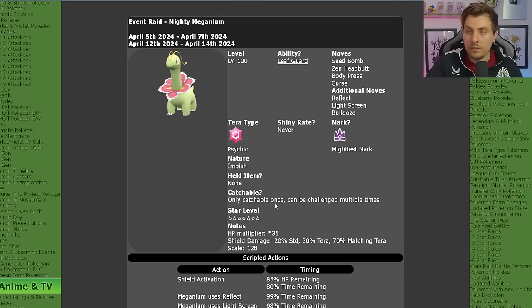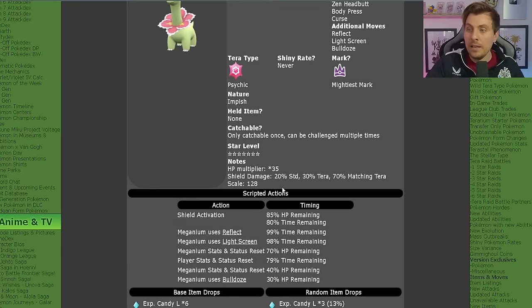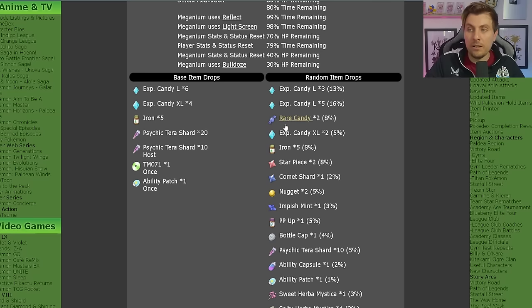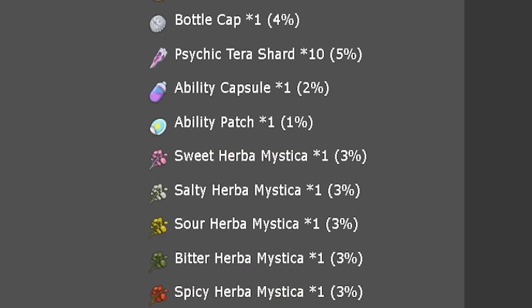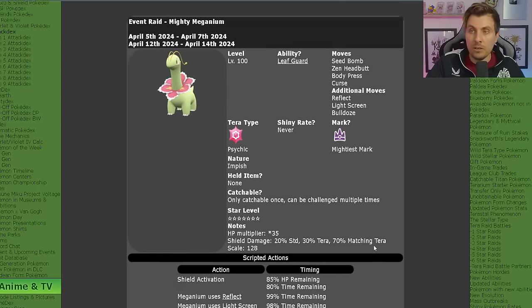It will have the nature Impish, boosting its defense stat, and can only be caught once per save file. Item drops include large and XL candies, Psychic Tera Shards, a TM, and an ability patch, alongside other high-cost items. Most importantly, Herba Mystica drops are returning — every time you beat the Meganium, you have a 3% chance of at least one dropping, and you can get multiples.